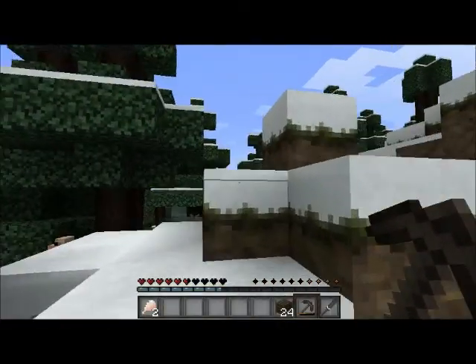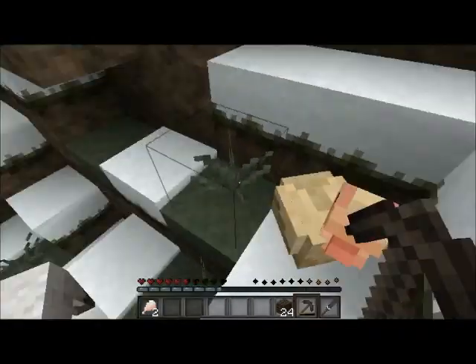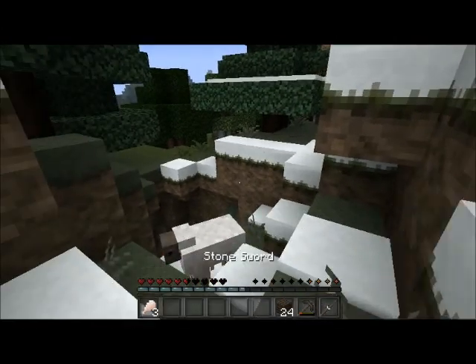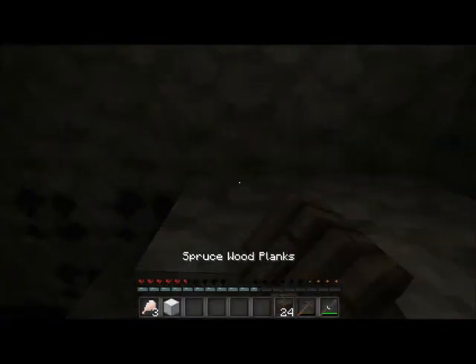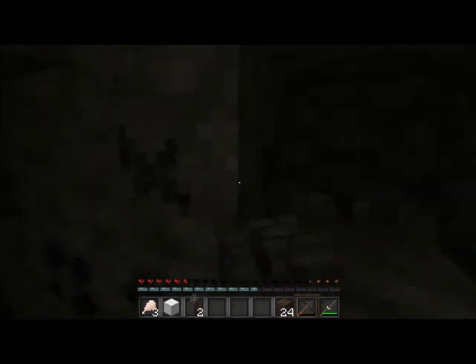Yes, it was. Come here, chicken. I have a sword — why would I do that? Come here, sheep. You're dead to me, sheep. Alright, cool. It's the best stuff there is, man. We need to set up a little fortress — fortresses of doom — and this is going to prevent us from awesome things, man.